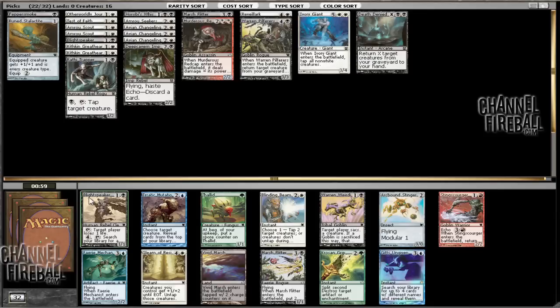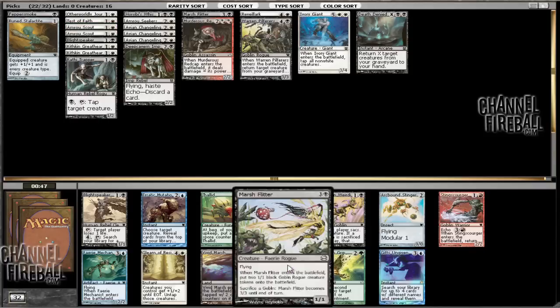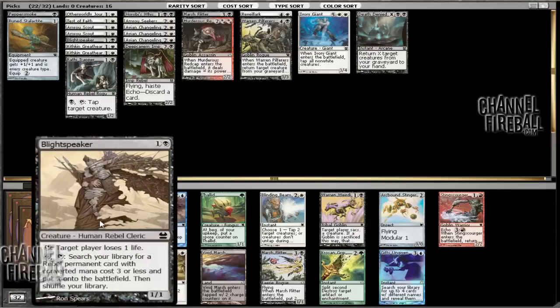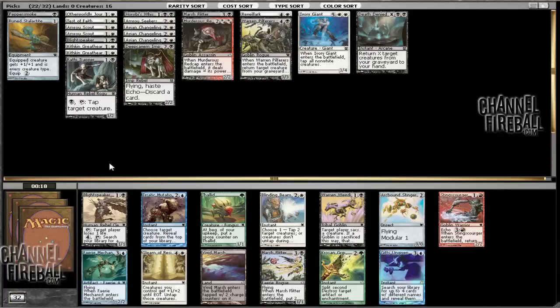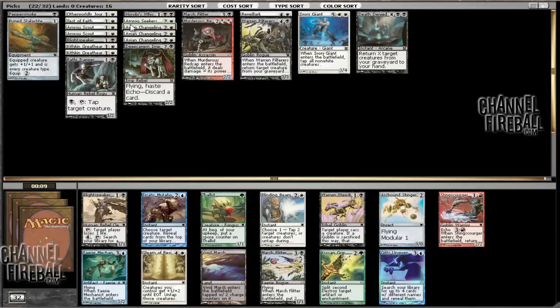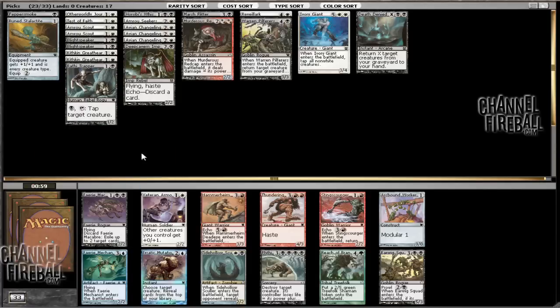It looks like we have a Blight Speaker or a Marsh Flitter. There's also a Blinding Beam, but this is actually pretty tough. We have three Rebel Searchers right now, and I kind of want to just take Marsh Flitter because it is a pretty good flyer, but Blight Speaker is just so nice sometimes, just being able to have that redundancy in late game. I think I'm going to stick with the Blight Speaker because we really need to focus on the Rebels, and I want to make sure that our Rebel Chain is not disrupted. This is probably the last Rebel that we need - Rebel Searcher.